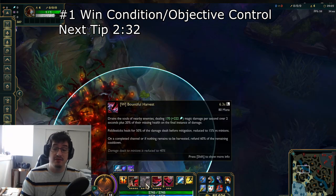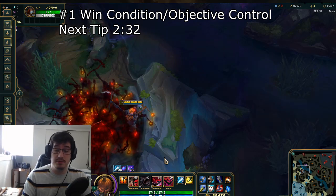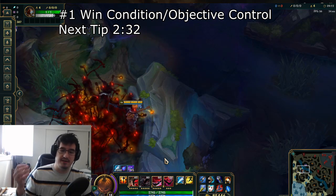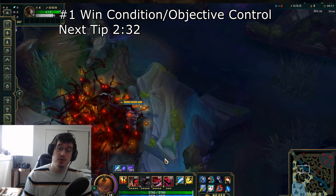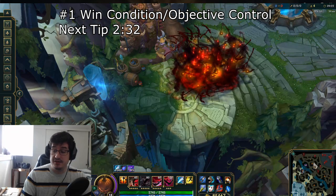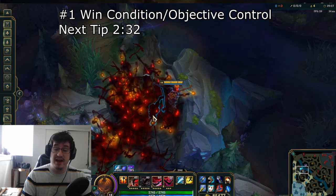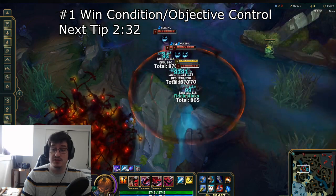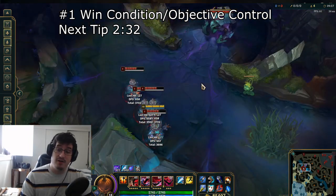The AoE that is provided with his new kit is just going to be amazing. He doesn't have access to a sweeper now, so you have to be a little bit more cunning with the ways you are going to be getting vision and making sure they are not seeing you before you are ulting in on your targets. This can be done by getting control wards or using the blast cone plants, which are really going to help you deny vision from the enemy and allow you to get in these really big ultimates.